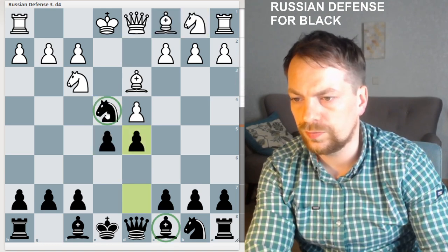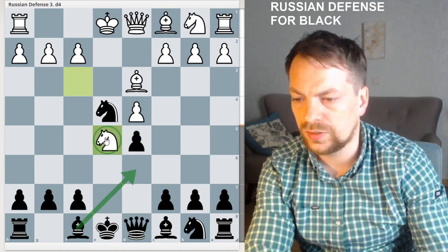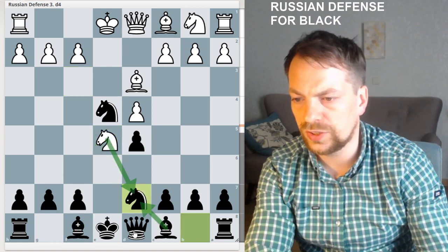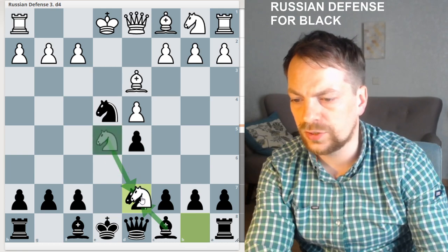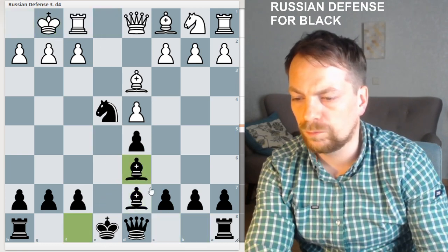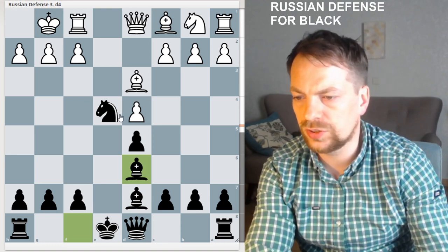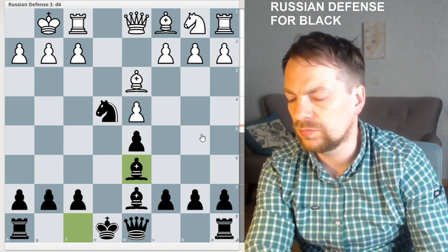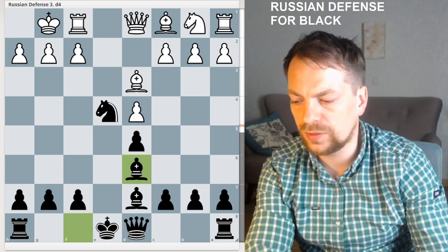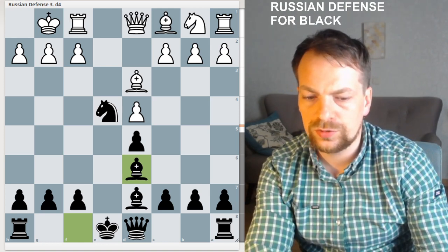So they have to be careful. They will play Knight takes E5, and Knight to D7 — the move I suggested. The best move for White is to capture, and after this exchange we have a decent position. And see you next time.